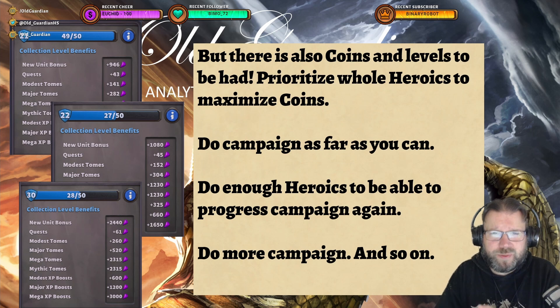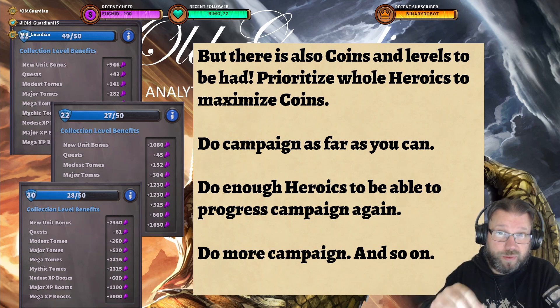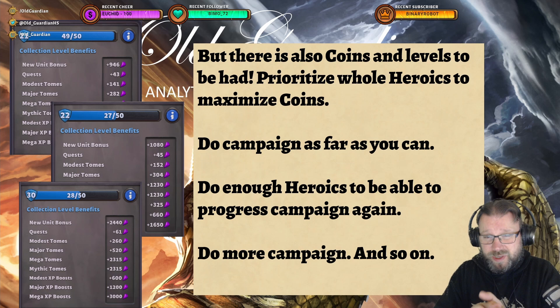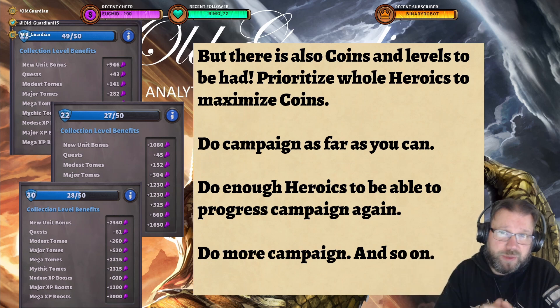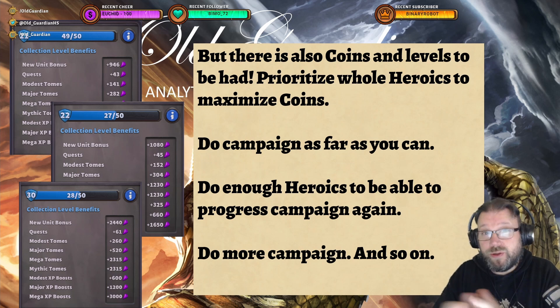From this, the plan starts to become more clear. There are also coins and levels to be had, which in turn become collection levels. So what should you do? You should prioritize doing entire Heroics so that you maximize your coin gain — completing a mission with all 5 families gives you coins. Coins can be used to turn grid into minis, which gives you more collection levels when you go into your following Heroics.